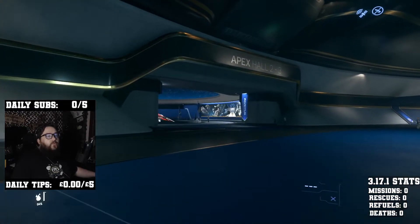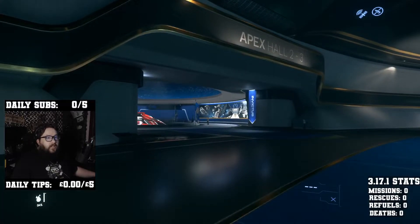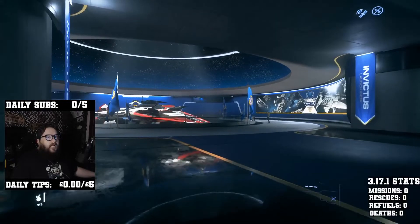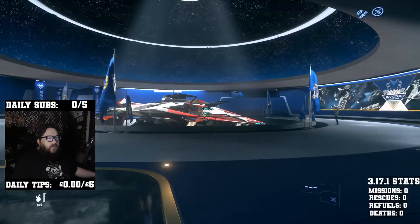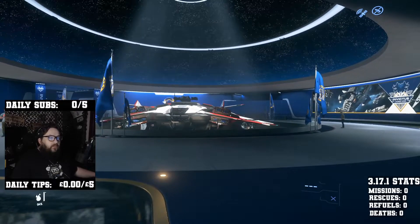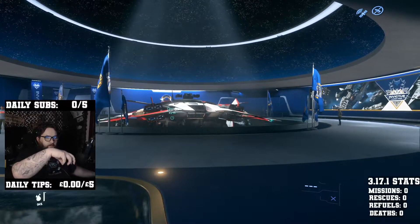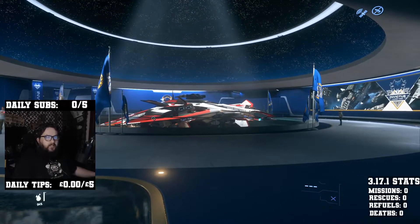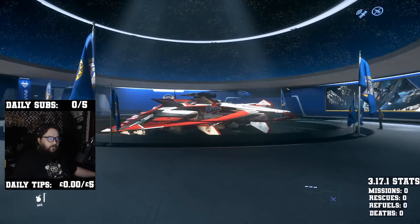I have an issue with that as well — sometimes I fly nearer to it and it shows me, but a lot of the time at Orison, more bugs — it doesn't show me a place to land. So I just fly around the main building in the centre and look for a door that's open, land in it, and hopefully it's the right one.